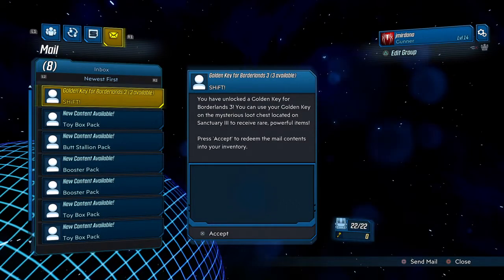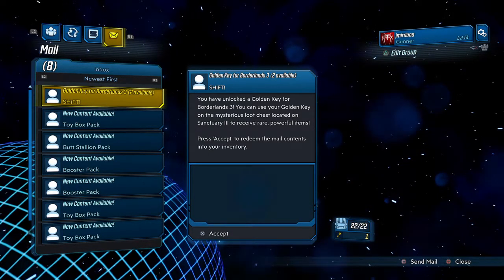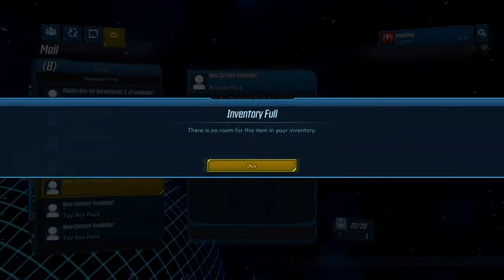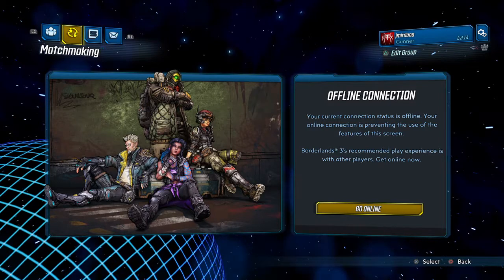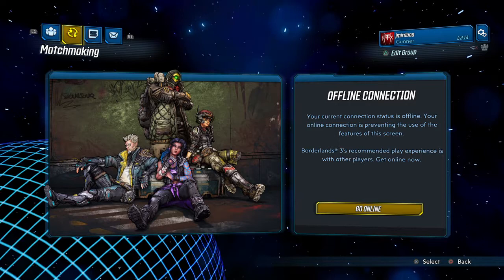Now some of you probably have DLC and you're probably wondering how to access it. This is how: the mail. You just go to your mail here, as I just did. I have to empty some of my inventory — obviously, as you can tell, it blocks recording, so I can't just go over it. But that is your shift key where you see it as well.